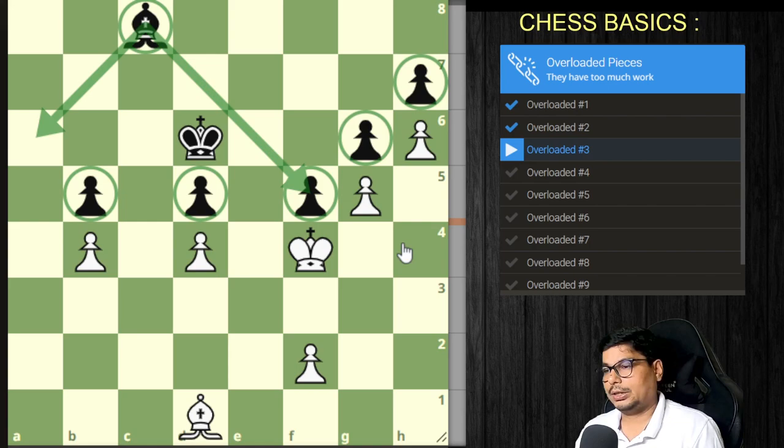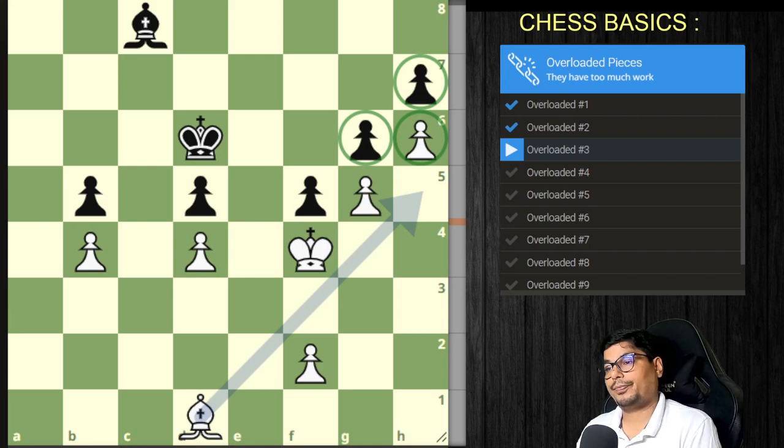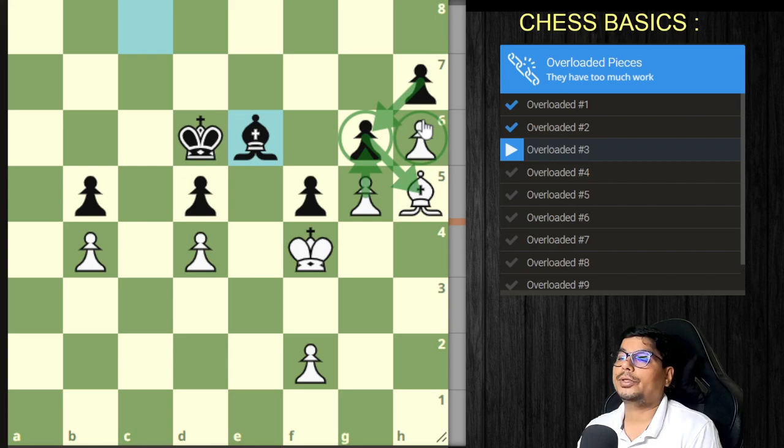Now if we look at the h7 pawn, it has two responsibilities: it is defending a pawn and it is blockading the h6 pawn. So how can you exploit this? If you sacrifice your bishop, he cannot capture it — because if he captures, you are going to get a passed pawn and promote it.